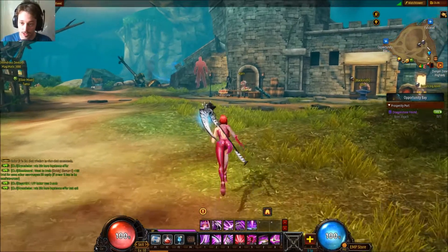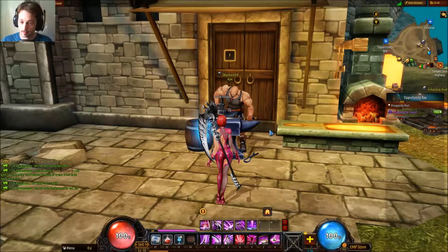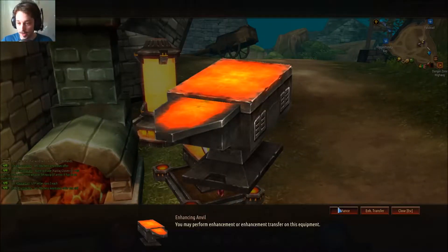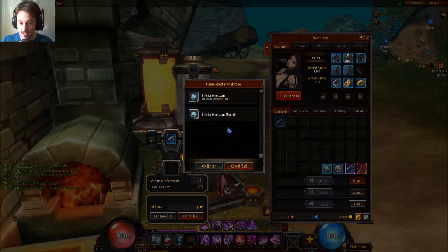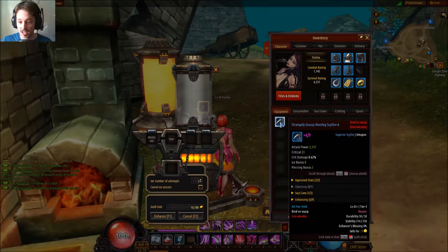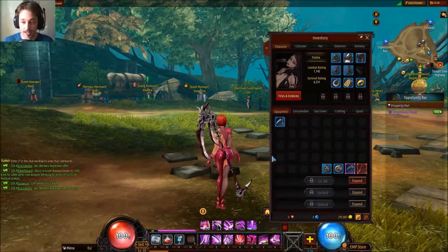As for your weapons, if you come over to an anvil — I think it's a whetstone or something like that — an enhancing anvil. Go here and you can use one of your whetstones to upgrade your weapons. I'd say take it up to maybe plus 4 or plus 5, not any higher than that because that would be a waste of money, and that should be enough to get you through the entire game.